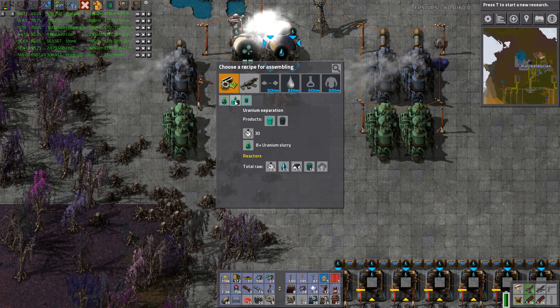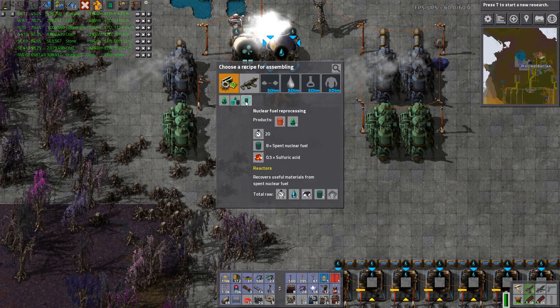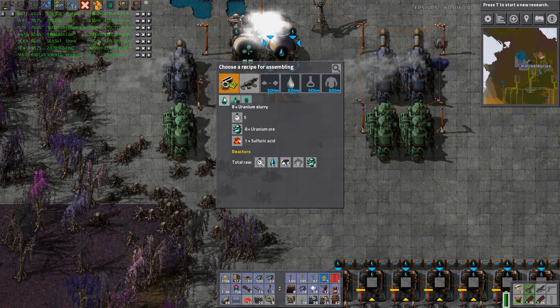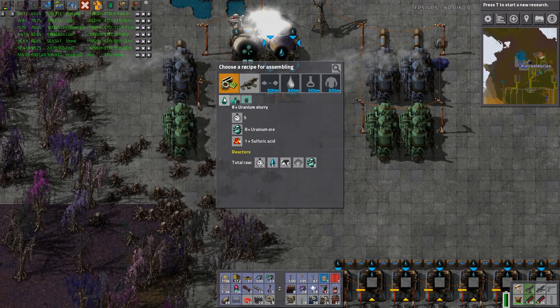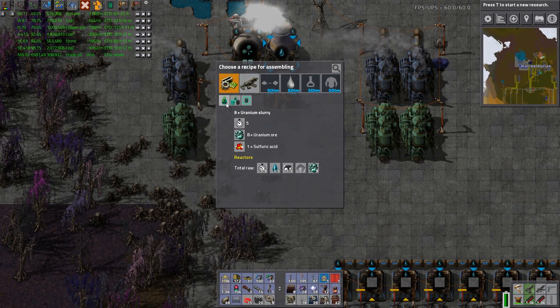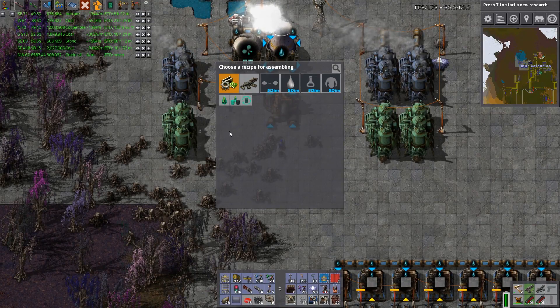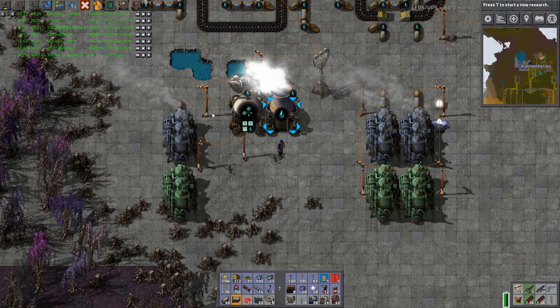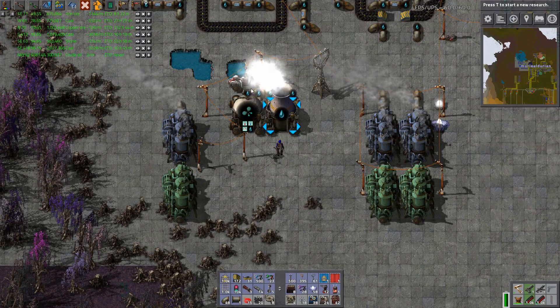That takes that stuff and makes - okay the separation of the stuff. And then this is where you can basically replenish it. So basically what I'm gonna have to do is take all the uranium ore I'm currently channeling up here and either run a long line of sulfuric acid up - which might actually be easier than running a train up and making a stop here - so I can have all my uranium processing happening up here, and if I do need to eventually run a train, we can.